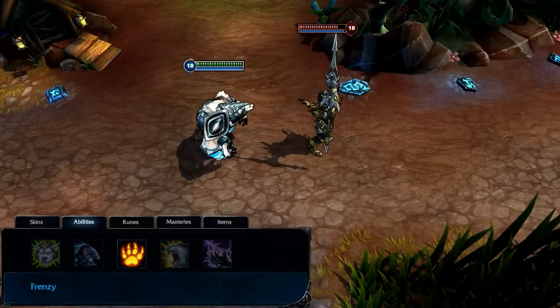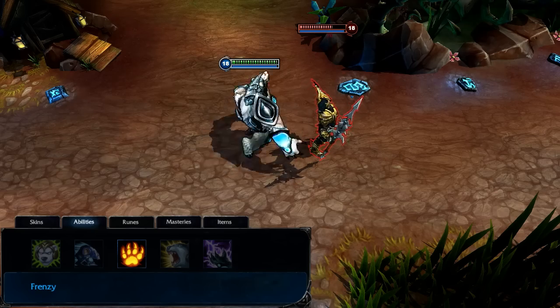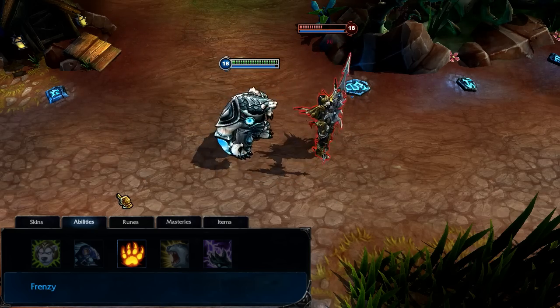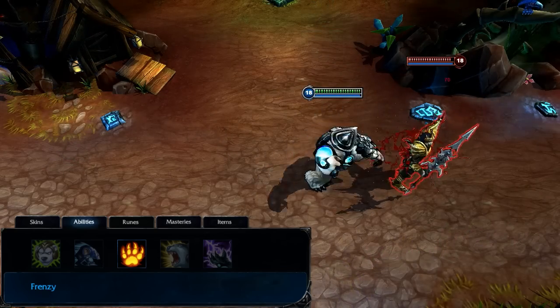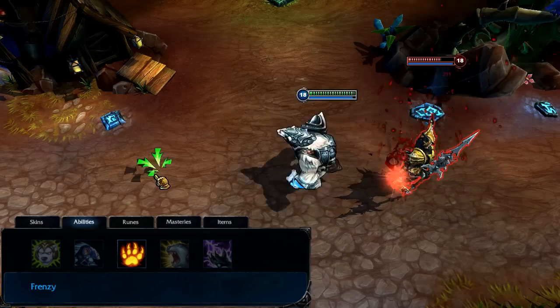Frenzy passively grants Volibear a stacking attack speed buff with every basic attack he makes. Upon reaching max stacks, Volibear may activate Frenzy to damage a single enemy target based on Volibear's bonus health. This ability deals bonus damage against injured targets. I take Frenzy at level 1 and max it immediately.